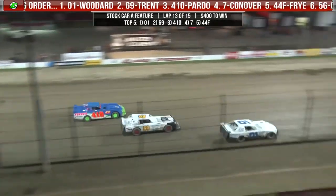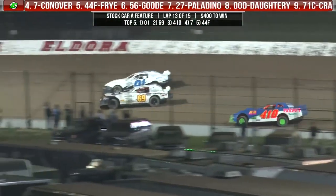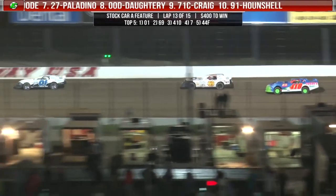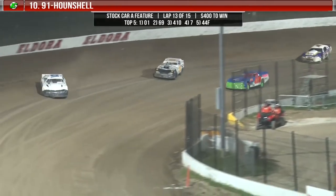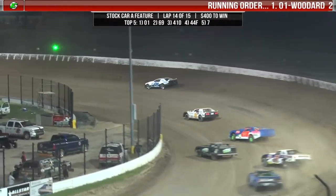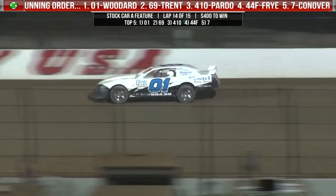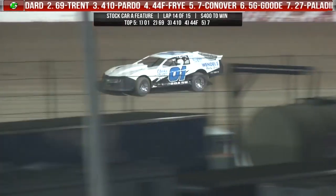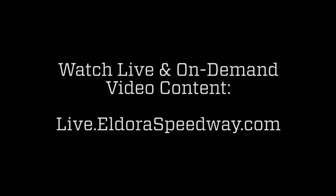Restart — we are back underway. Pardo dives to the inside of Rob Trent in turns one and two. Trent goes to the inside of Woodard. They're going to be side by side, almost making contact off of turn number two. Ernie Woodard sails it off into turns three and four. White flag — one more time around for Ernie Woodard. He's going to hook that right rear on the cushion and ride it around turns one and two. Ernie Woodard out of Georgetown, Kentucky — fifth in the A main to open this season — comes through turns three and four and takes the checkered flag tonight at Eldora.